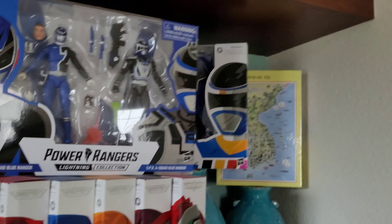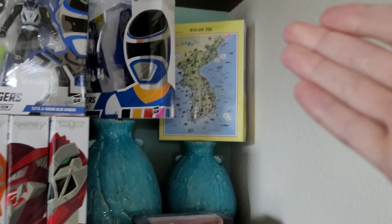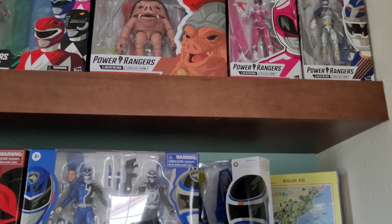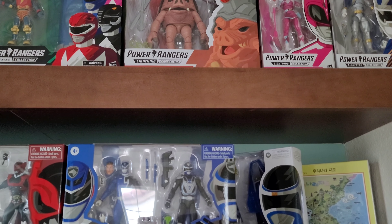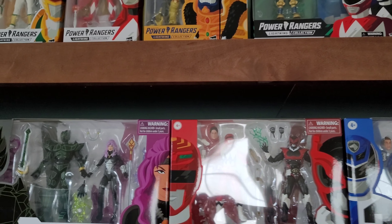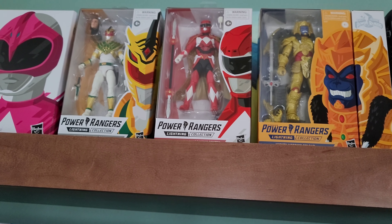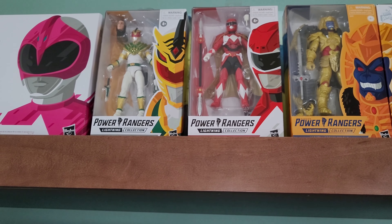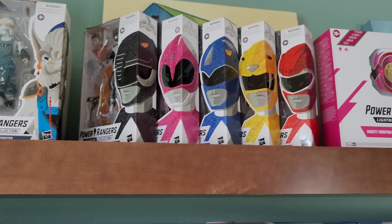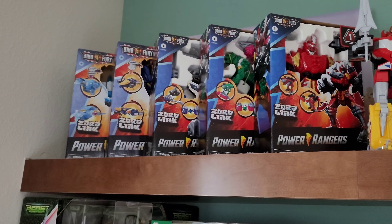Over here I have a random blue In Space Ranger with a galaxy glider, my map of Korea, and the Genesis Coupes. On top I have more figures: the Lunar Wolf Ranger, that pink ranger that nobody seems to like — the cel-shaded version — Pudgy Pig, Alpha, and Zordon. I have two Goldars lined up so you can get a bigger picture of Goldar. Then there's the Tyrannosaurus Sentry, Lord Drakken, Pink Ranger Morpher, the Metallic Rangers, Finster, the Hasbro version of the Megazord, and the Dino Fury Zords.